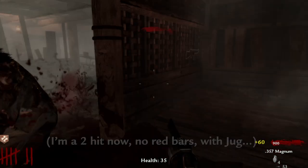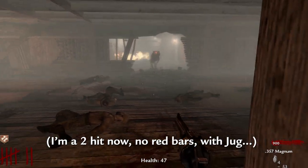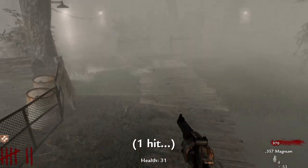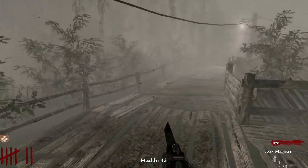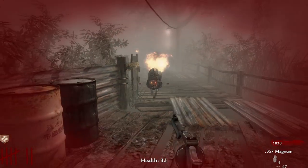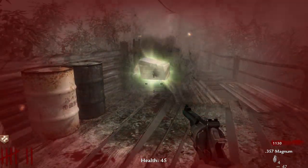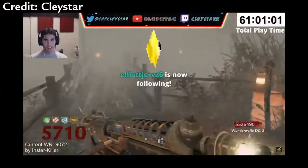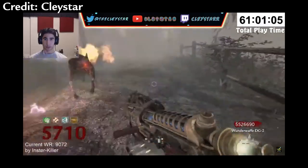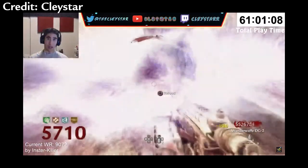When fighting zombies you can anticipate your regen — the red screen marks fade and you know you're back to full. But with dogs the regen is so slow during dog rounds that you might not actually be at full health even when you think you are. This is why high rounders always complain about dogs being glitchy and dying from seemingly one hit on dog rounds.